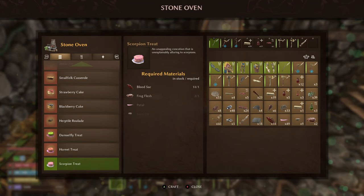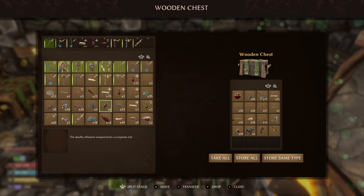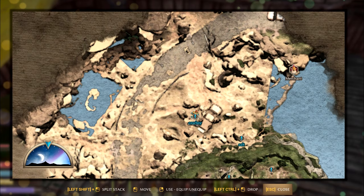We need one frog flesh, one blood sack, one petal, and one seed oil to go ahead and make the scorpion treat. I showed off how to get the scorpion treat in my previous video, so go and watch that for even more details as it's part of the same kind of quest line as unlocking the hand cannon.